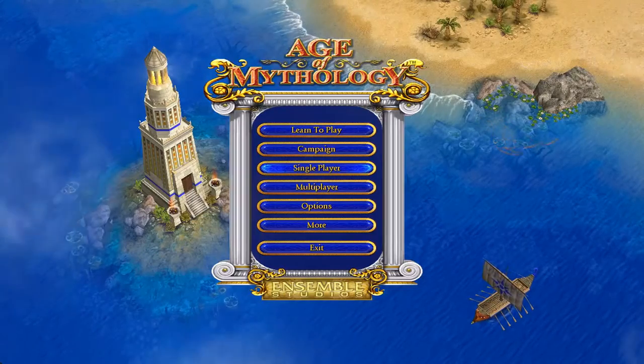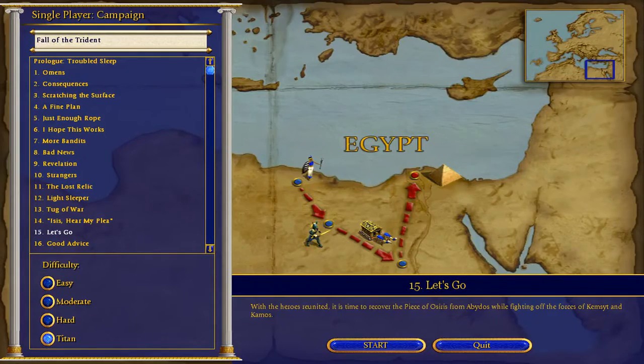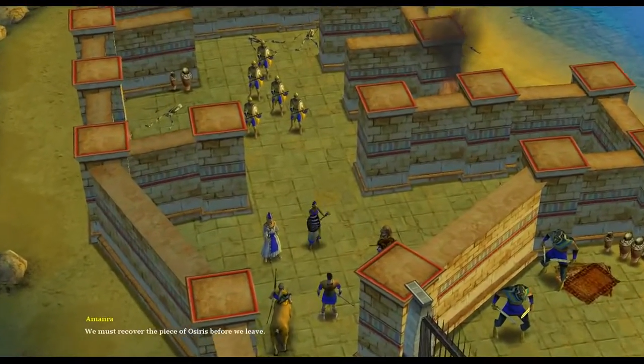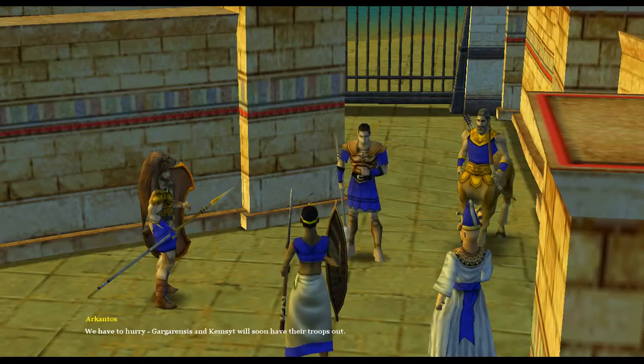Hey guys, what's going on. Today I'll be showing you how to beat level 15 on Age of Mythology on Titan difficulty. This is a level where you have two main strategies: you can go either fast or slow. I'll go between the two.